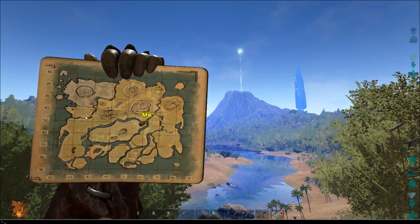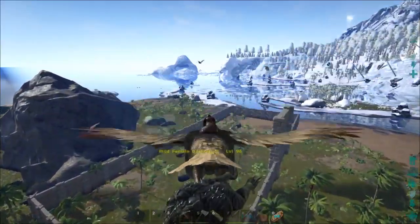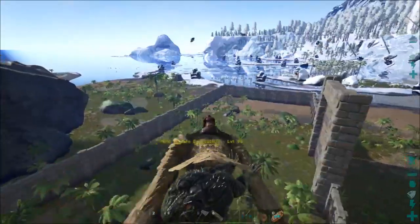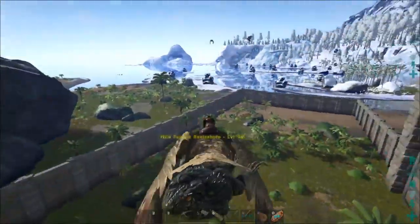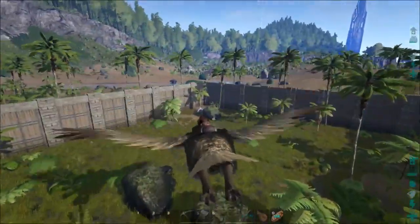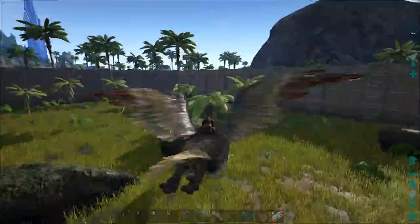I know what you're saying — this does not look like a beaver. On our way home, at the very edge of the swamp, I found this frog and I just couldn't resist. However, I managed to drop the beaver first. There she is.